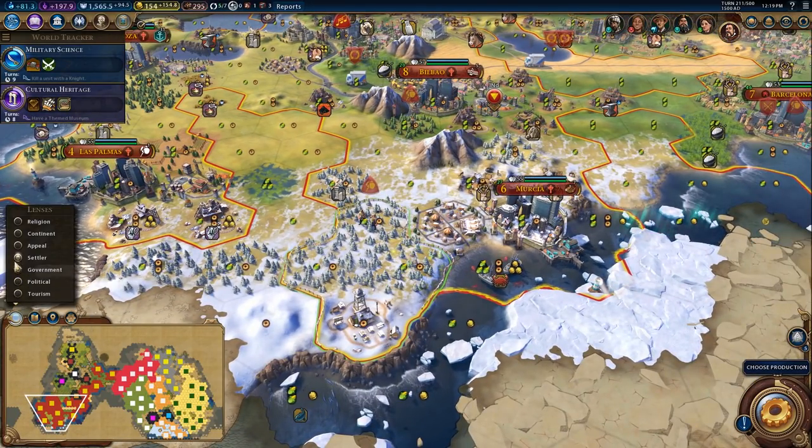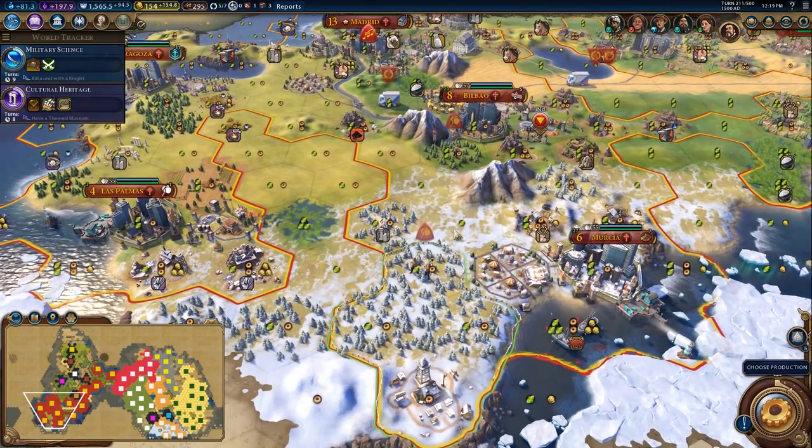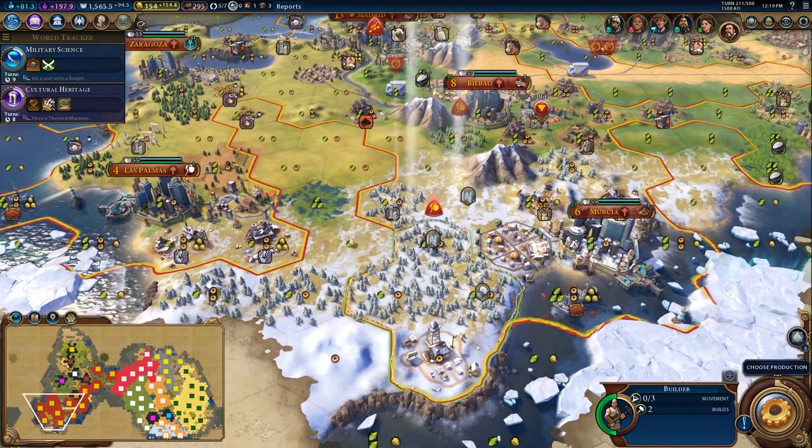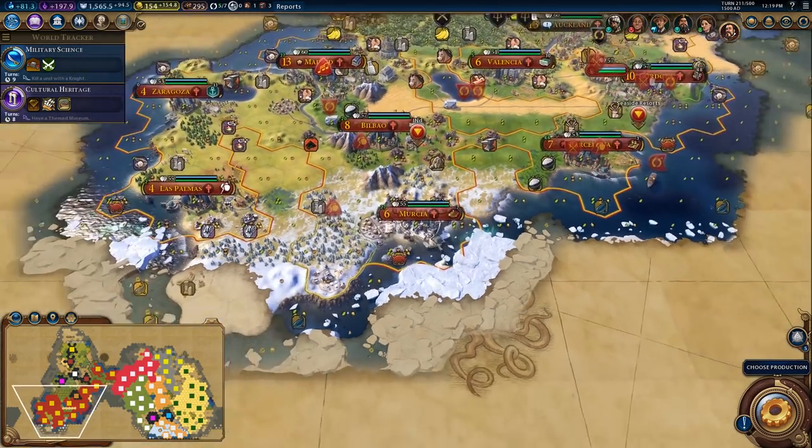Let's go ahead and buy these tiles. They got more expensive, sadly — that is just the way the cookie crumbles. So let us get the national park. I think I'll place it right there. Excellent — this national park now will provide us with 19 tourism. Very good. And if I drop some more forests, I can even get that up to maybe 21 tourism, which is quite good and will be doubled later on in the game as well. So that's a nice little national park here.